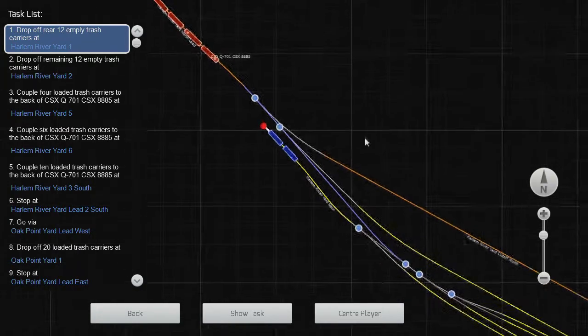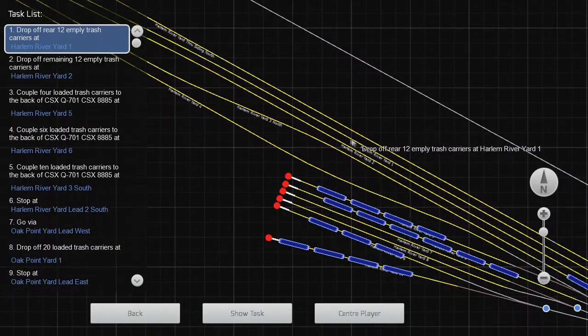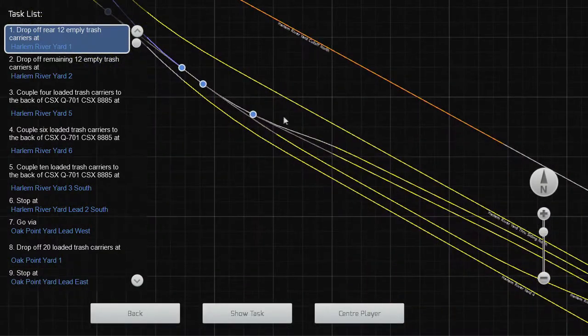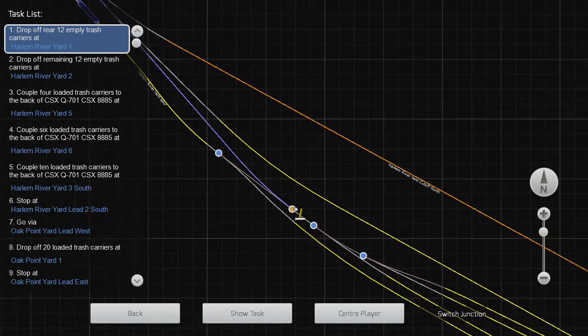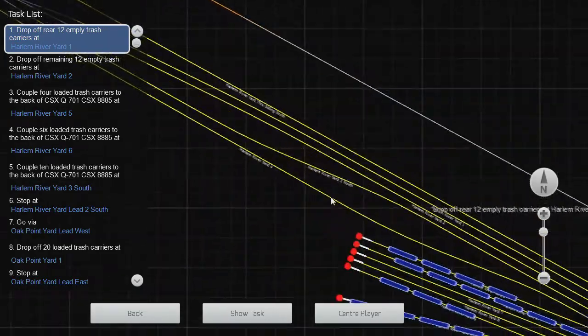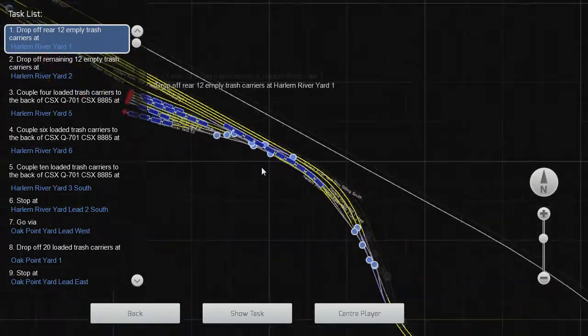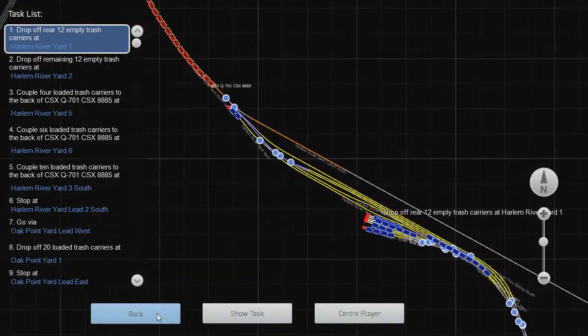We are moving up to Harlem Yard One. All right, we are clear onto Harlem Yard One and we are clear off of Harlem Yard One as well, so let's go ahead and just pull into the yard.